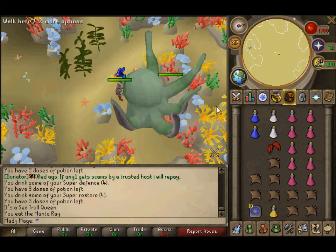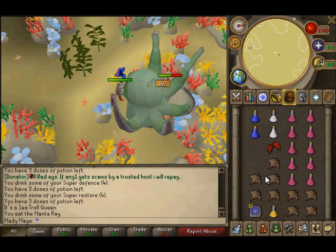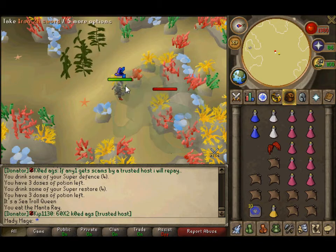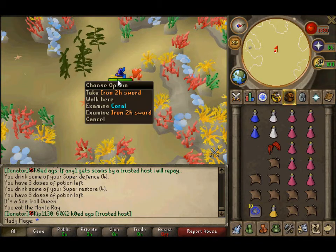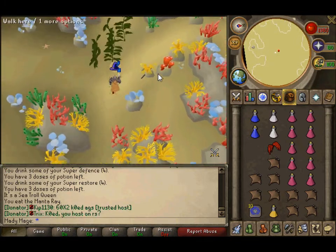It hit me a few times there, but I'm using Torva so my HP is really high. So yeah, this boss is really easy to kill. There you go, it's dead, and I got an Iron 2H. It also has a lot of bad drops, but yeah, that's a simple way on how to kill it.